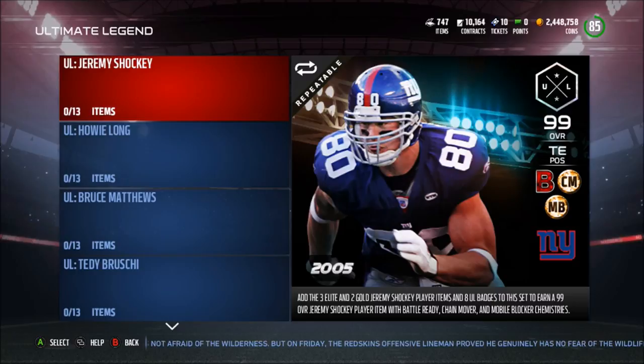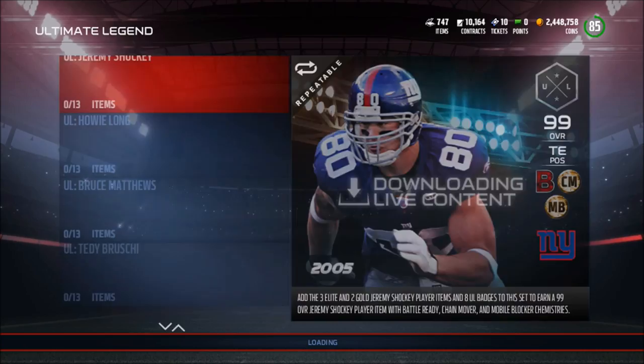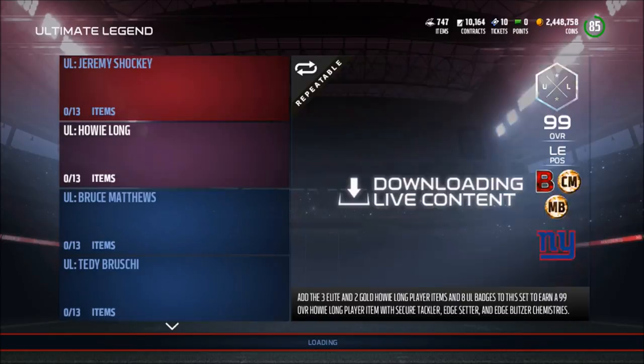Jeremy Shockey has Battle Ready, Chain Mover, and Mobile Blocker chemistries — very good chemistry especially with the Mobile Blocker since every Ultimate Ticket seems to have Mobile Blocker. You're going to want to try to get the 93 overall with Battle Ready Chemistry, which will be the most expensive. Howie Long has Secure Tackler, Edge Setter, and Edge Blitzer, and you're going to want to get the 93 overall with Edge Setter chemistry.